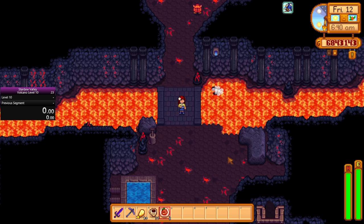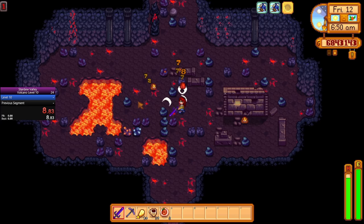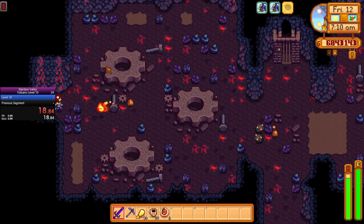You should also drink some triple shot espresso and eat some spicy eel. They both give a speed buff and they do stack. This makes you fast enough to be able to dodge most enemies and outrun magma sprites with ease. The only time I got hit was when I had to hit rocks in my way or navigate around and hit switches to open doors.